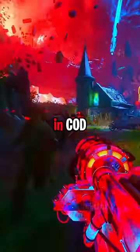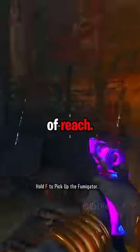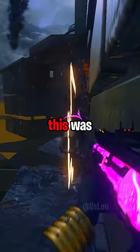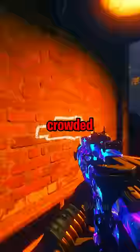Here are 3 things you probably never knew in COD Zombies. In Shadows of Evil, there's a secret wall buy hidden just out of reach. If you noclip into this wall, you'll find a VMP that can be purchased. This was likely removed last second to create more space between each wall buy, as this map is already crowded with tons of wall guns.